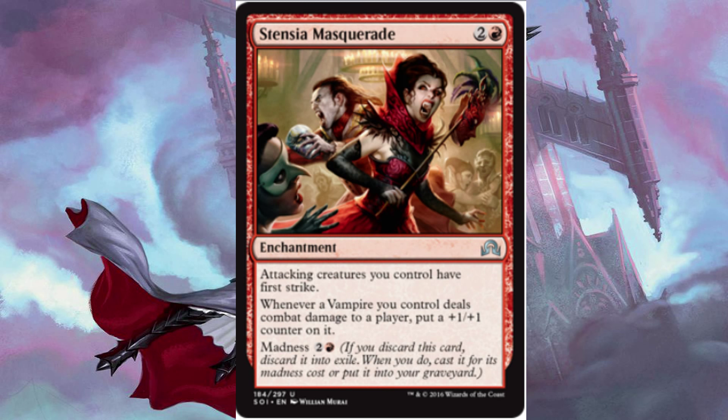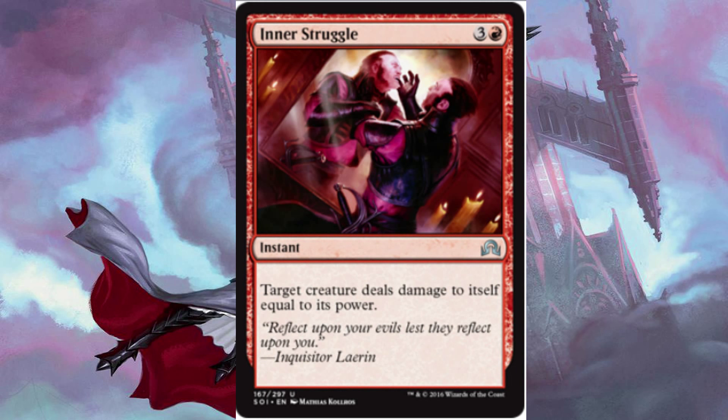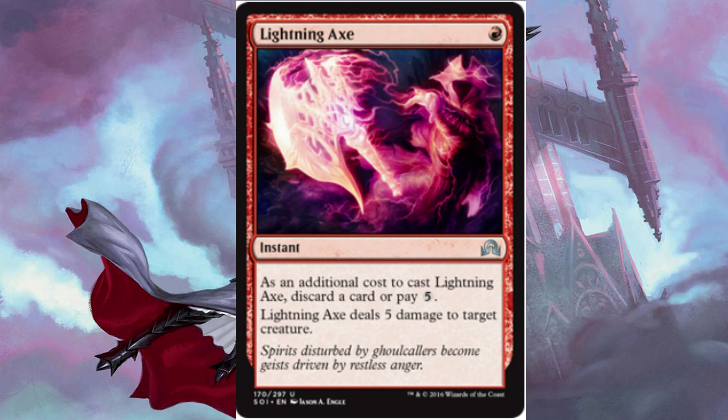Into our instants, I have 2 Fiery Tempers for 1 and 2 red — deals 3 damage to target creature or player — and has a madness cost of red, so if you discard it, you can just pay a single red. We have 2 Inner Struggle for 3 and a red — target creature deals damage to itself equal to its power. A very good removal spell; I used this during the pre-release quite a bit. And we have 2 Lightning Axe for 1 red, with an additional cost to cast it: discard a card or pay 5 mana. It deals 5 damage to target creature, so if you discard a card, you can cast that card with Madness to pull this off as well.